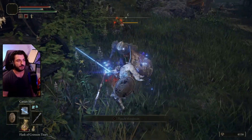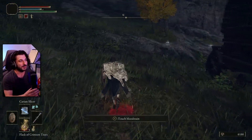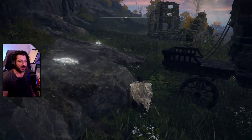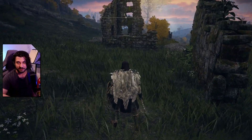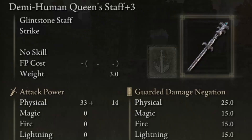Something you need to get used to is the timing of it. Carrion Slicer — this is just a quick attack, right? It doesn't have a heavy attack. A heavy attack is just whacking with the staff. And the staff I have is the Demi-Human Queen's Staff.